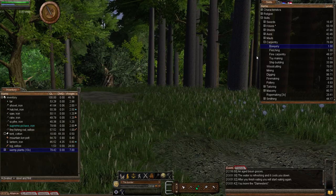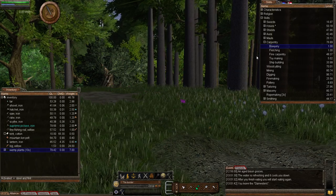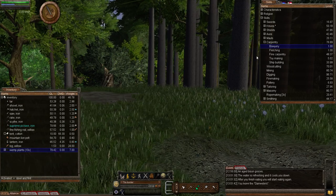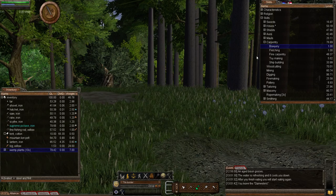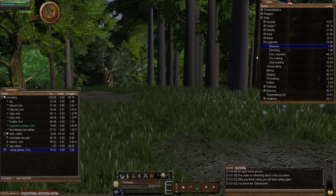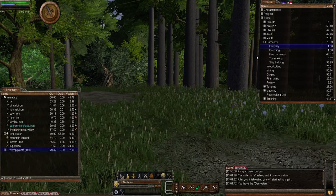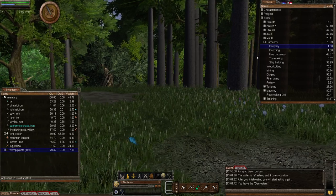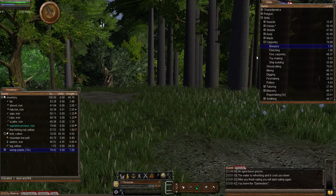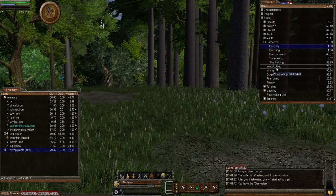The best way to train Bowery is by making short bows, as you do not get any extra XP from making the bigger bows. They all use the same weight, so make short bows and then imp them. Make about 20 short bows, imp them all to quality level 20, then imp them all to 40. Or make 20 more bows and rinse and repeat, imping them to 20. You'll soon progress through Bowery while also improving those two sub-skills.